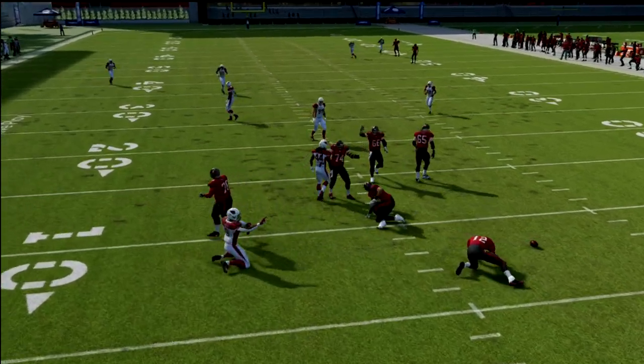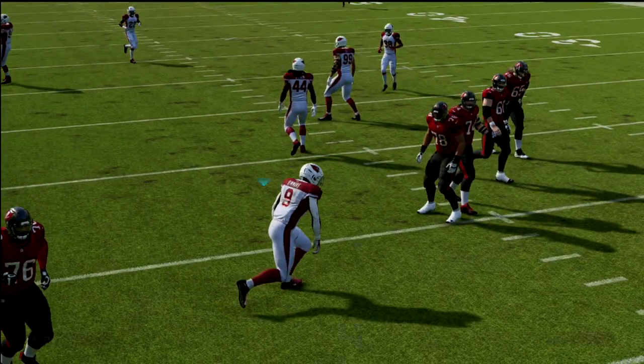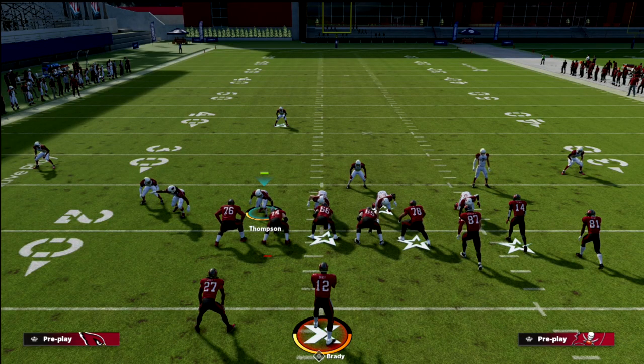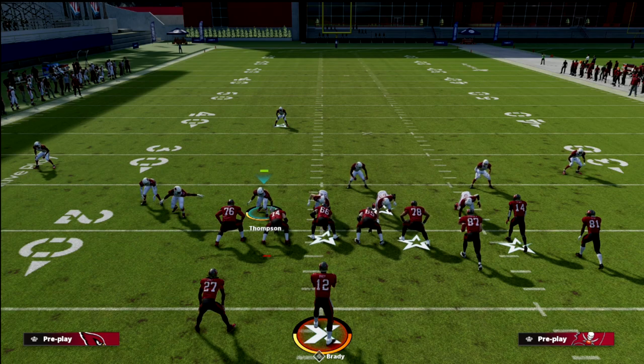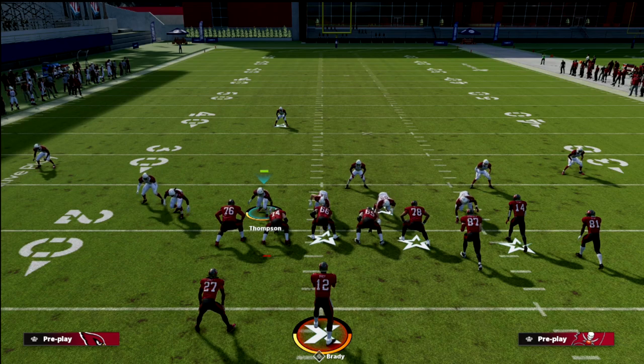And these are like terrible pass rushers, by the way — these aren't overloaded players. Isaiah Simmons is not a great pass rusher in Mut, and Marcus is 78 overall. You put good players there — I have Micah Parsons, DeMarcus Ware — the faster the speed, the faster the acceleration, the better the pass rush. Combine that together and you're going to get some crazy sheds with this defense.